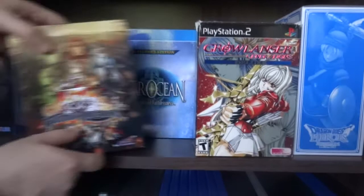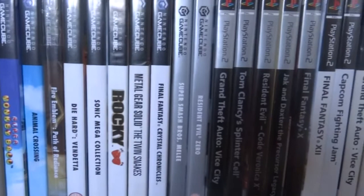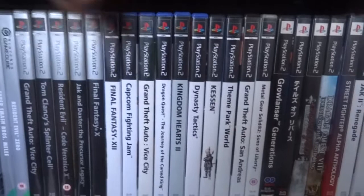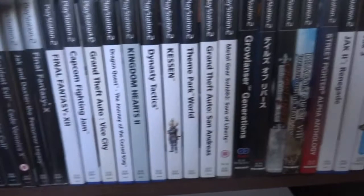The shelf below that is the GameCube and PS2 collection. Some notable games: the Metroid series, Lost Kingdoms 1 and 2, Resident Evil 4, Symphonia, Zelda, Path of Radiance, Metal Gear Solid Twin Snakes - probably the most sought after games of the series. On PS2 we have a lot of the classics, including Capcom Fighting Jam. The imports are at the end - you can tell because the spines are in colour rather than our boring white and black ones.